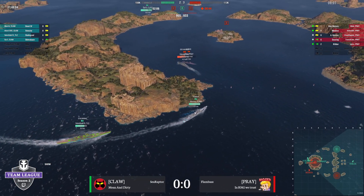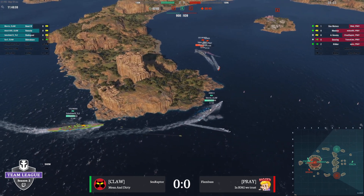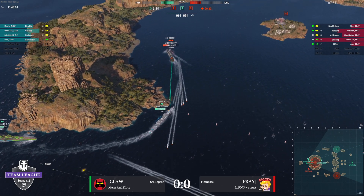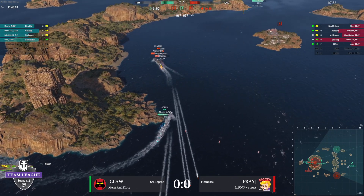Marin's got his hydro up. He knows those ships are there — he knows exactly where they are. Got one good citadel there. Here comes the first rack of torps — could have been worse. Marin's slowing down, dodging those torpedoes. Kleber is using Des Moines as cover — that's a smart play. And now he's going to go for it.